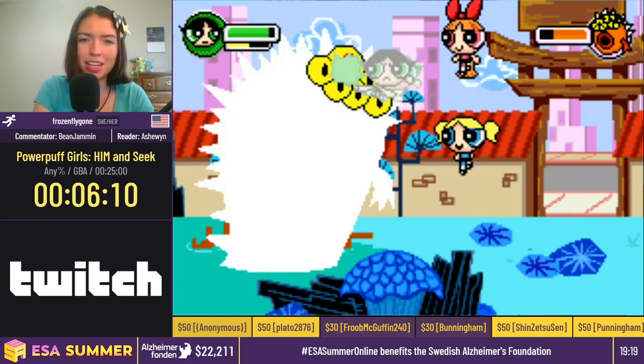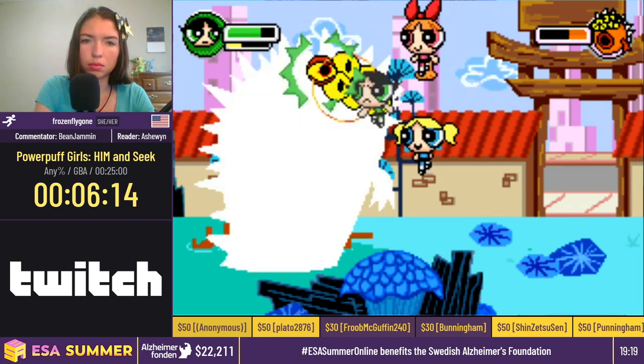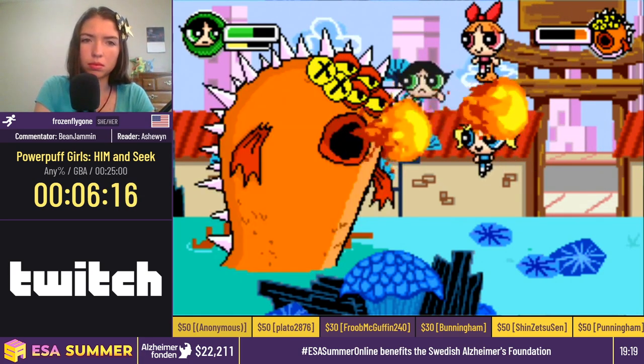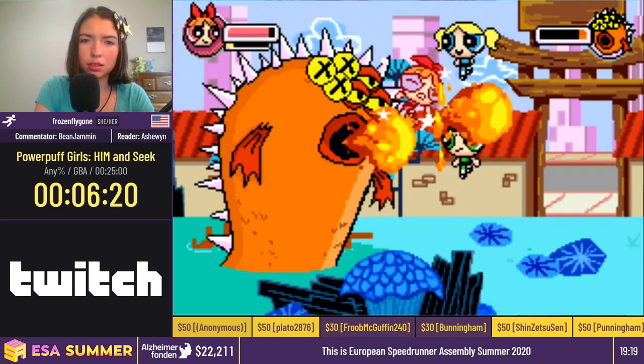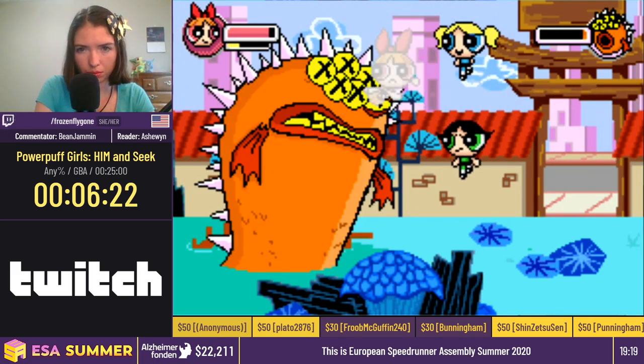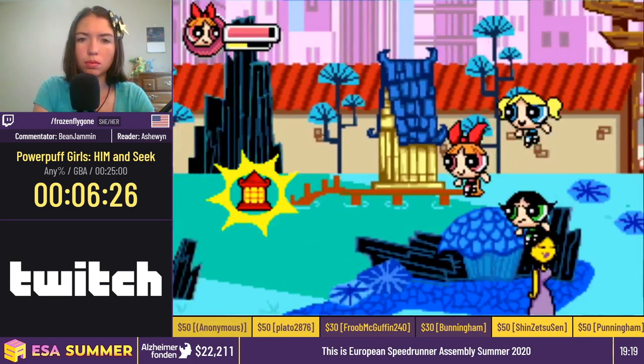We are only allowed to punch his eyes, and we have to be inside of his spike hitbox in order to reach them. It's a bit annoying. Flygon's doing very good right now with some magic management. Going to get him down without losing any of the girls. Very impressive.